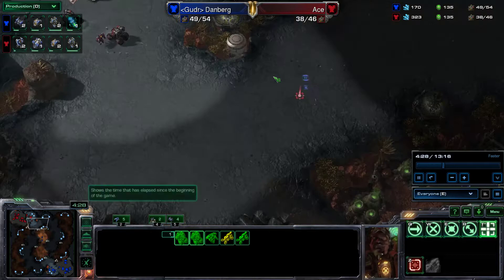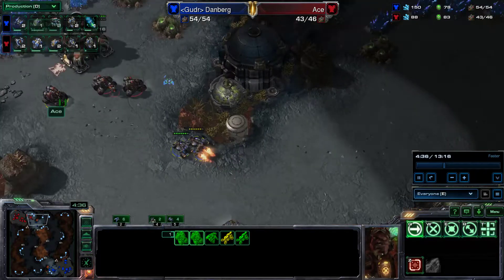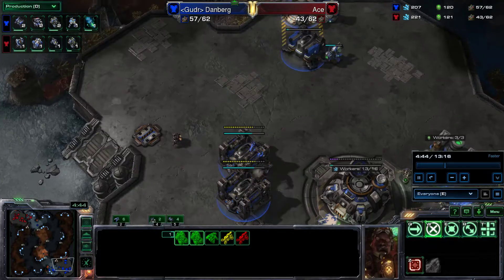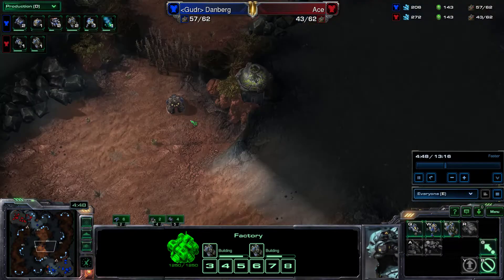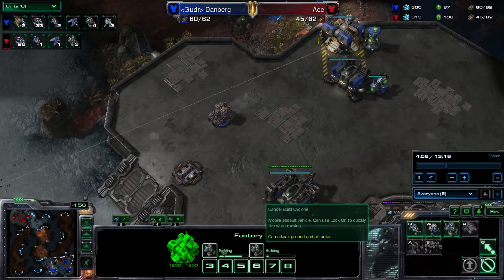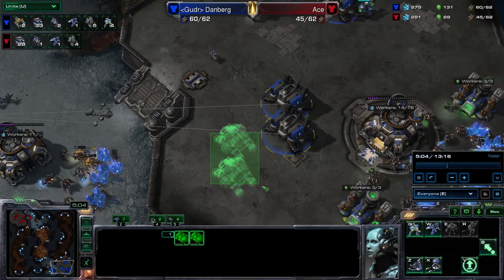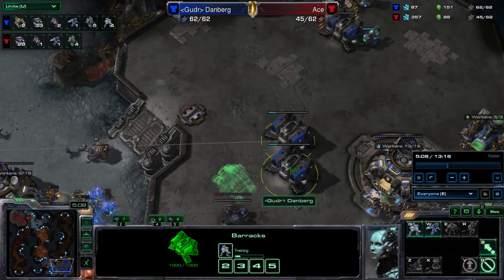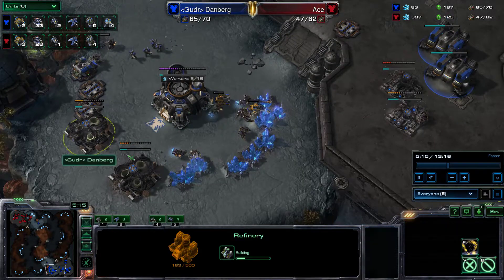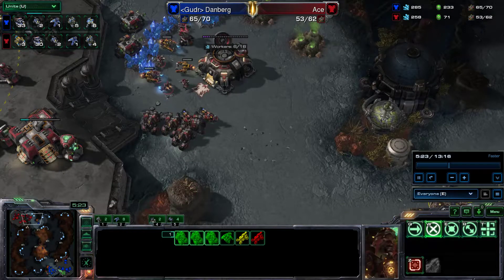I'm going across the map again to keep map control — making sure he's not moving out and there are no weird banshees. He's got some cyclones out as well, but I'm just trying to keep him contained. I've got my fifth and sixth cyclones on the way. Your barracks should just be finishing up, and as soon as they do you're going to get engineering bays for upgrades. I'm still making a bunch of SCVs and opening up two gas with these two engineering bays, while staying across the map watching his composition.